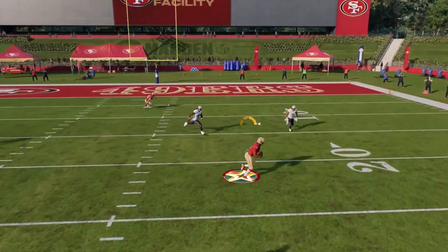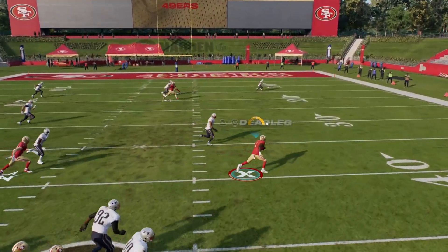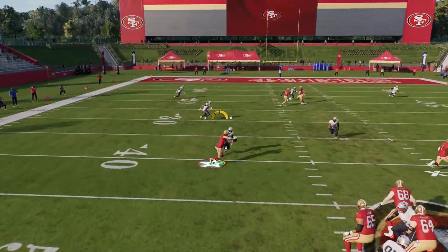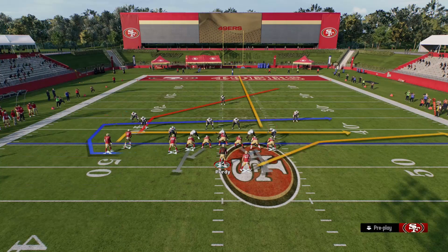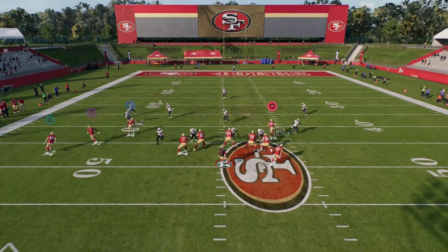Pass leak this down. Next, let's go ahead and hit our in route from our receiver, and we're going to hit our motion pass from our fullback. To get the fullback open, we can go ahead and put our square receiver on a flat route. Now you can see how open this in route gets.